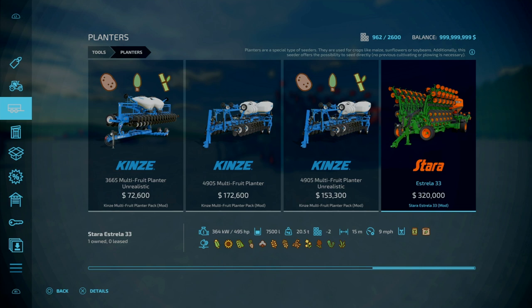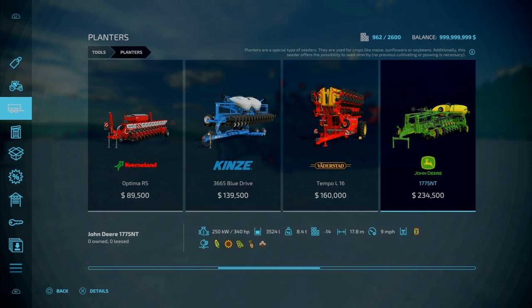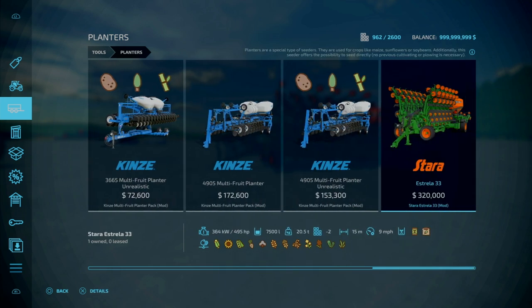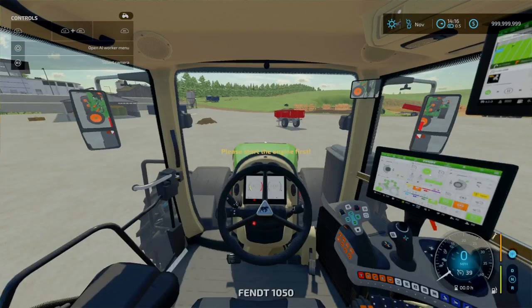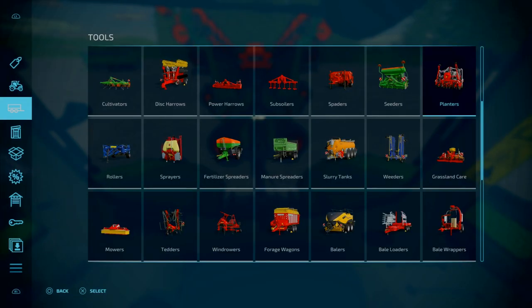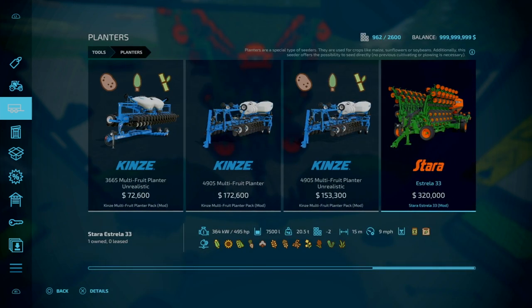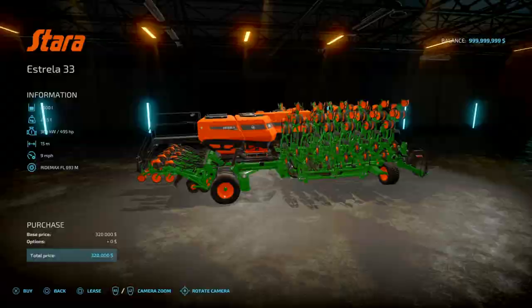Slot count goes down to 2. Seven and a half thousand litre capacity, weighs 20 and a half tonnes, 50-metre working width at 9 miles an hour. When you compare it to base game stuff, you're looking at between the Valestrine and John Deere — it's a bit outside the price range compared to base game, but at the end of the day this is used in real life so prices reflect that. Also, there are no configuration options apart from a licence plate. Requires 495 horsepower — so we've got the fence here, which is about 510 horsepower. This should do it but it's going to be a little bit of a struggle.